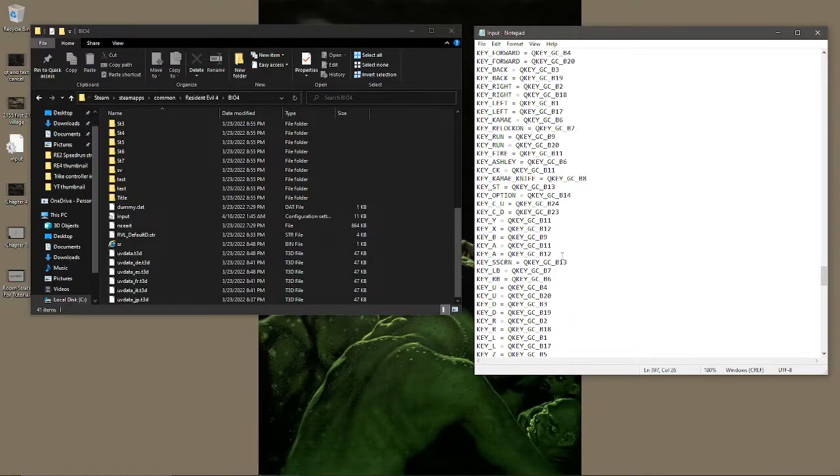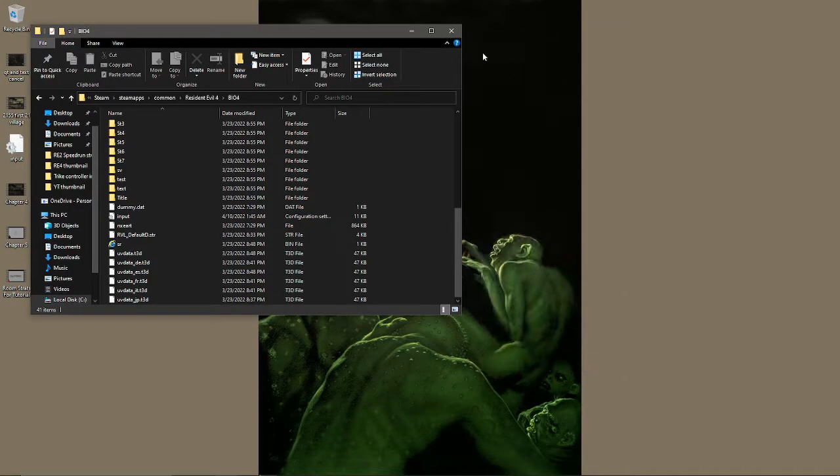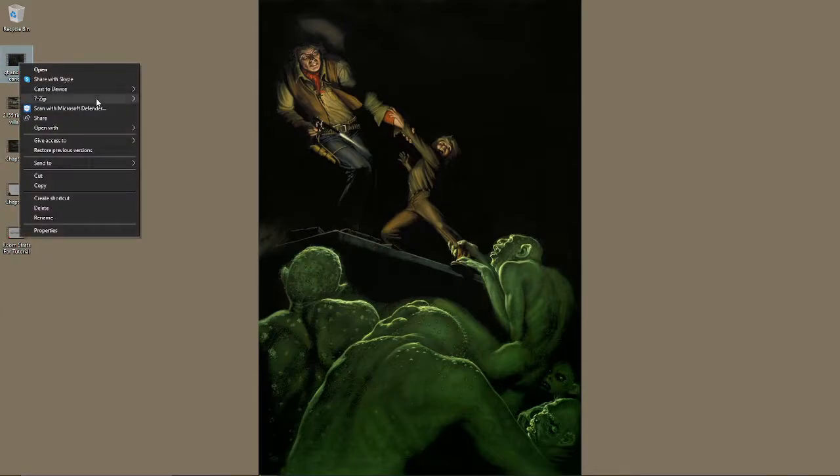Before getting started, you can join the RE4 Speedrun Discord and get this config file, then just replace your vanilla file with it. Before you do that, make sure you back up your vanilla file just in case you decide down the road you want to change something. That pretty much covers the inputs.